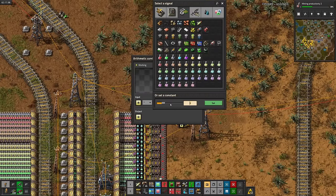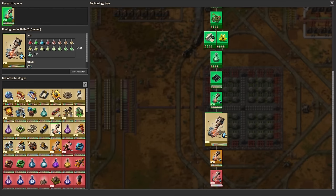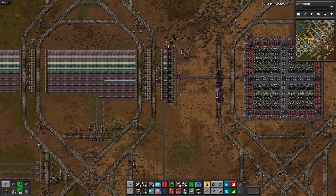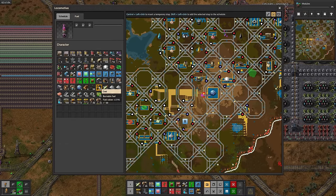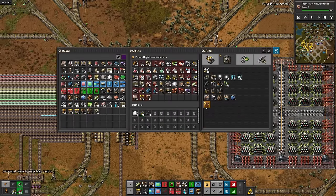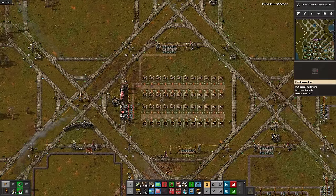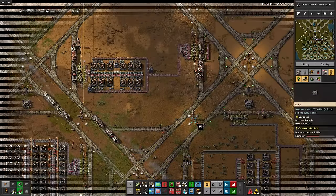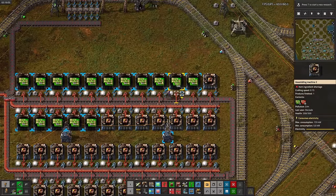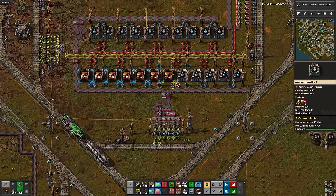I'll increase the science multiplier again. Engines also finally got delivered to chemical science. I switched the research from mining productivity to productivity modules — not sure if that was a good or bad idea, but at least it means the labs will be more efficient. The science train ran out of fuel completely — I guess its delivery route is getting pretty long. There's modules and productivity modules. Let's make some of them — we'll need them for science later, so might as well go big. Although somehow we're still in a copper wire shortage, which is killing green circuits. After snagging and stuffing some circuits in, we've got productivity modules. Obviously first up is the labs, then I'll start throwing them into the science production too. Back to mining productivity.